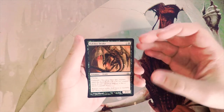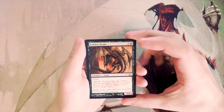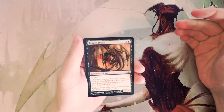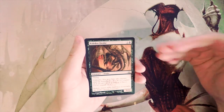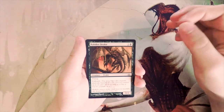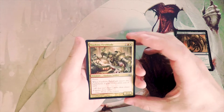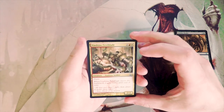Our first card is Racto Strike — a 1/2 for two and a black, with flying and unleash. Unleash basically says when it enters the battlefield, you can choose to put a +1/+1 counter on it, but if you do, it cannot block. Even if it gets the counter another way, it still can't block. This is actually a decent flyer that comes in early and can do some serious damage.